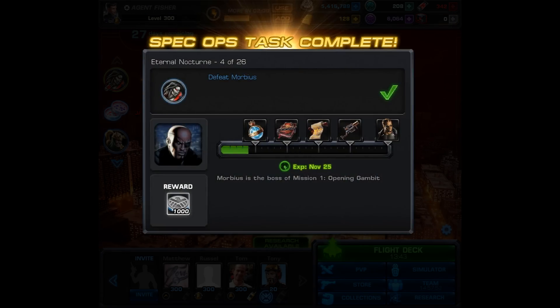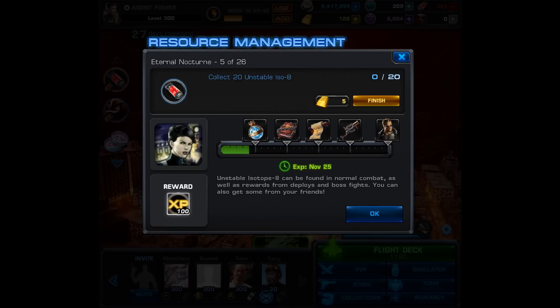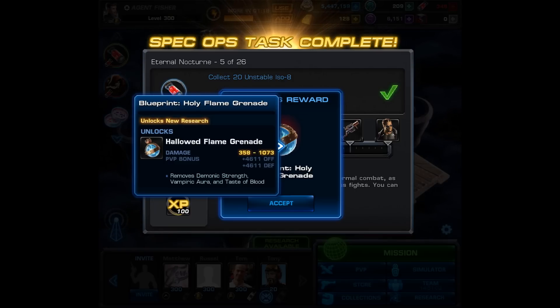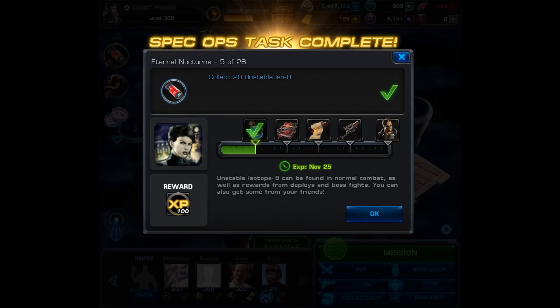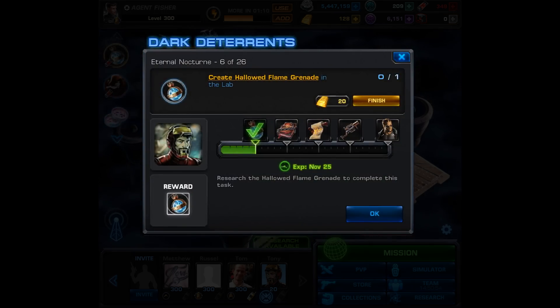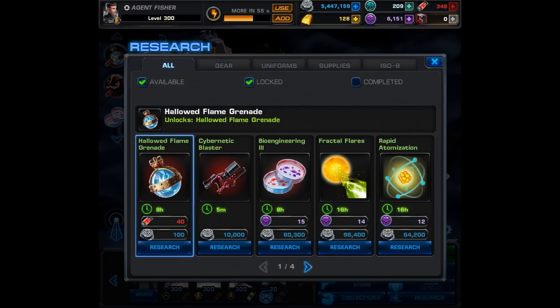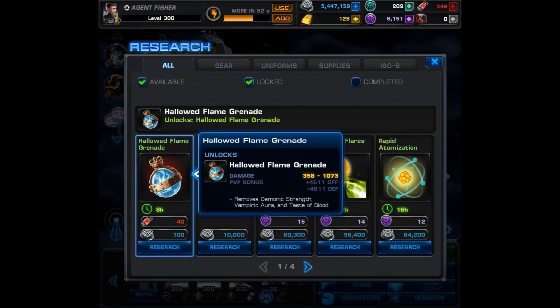For task 4 we get a reward of 1,000 silver, and then we move on to task number 5. For step 5, you have to collect 20 unstable ISO 8, and you can do this by accepting gifts or visiting your allies. I went to my allies maps and that's where I got all 20 unstable ISO 8. After you get this, you'll get a blueprint for the Holy Flame Grenade of Antioch, which brings you to your very first research of Spec Ops 22. Task number 6 is to create the Hallowed Flame Grenade in the lab - it's going to be 8 hours, 40 unstable ISO 8, and 100 silver.